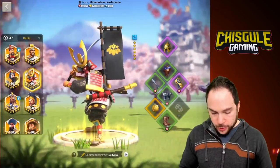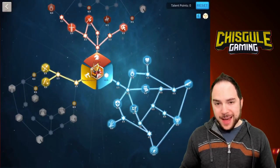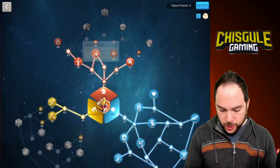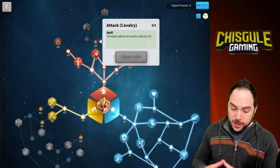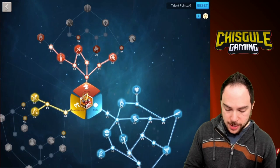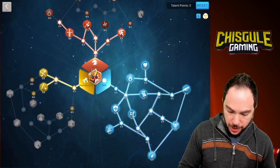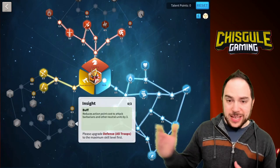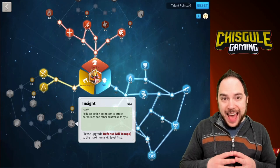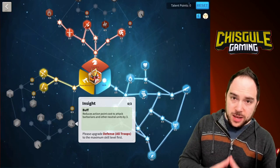Here is the Minamoto build I would recommend. There are some flex points — you could drop points in Dragon Saber and that 1% Cavalry Attack to get 3% Attack over here. I avoid March Speed at all costs to maximize damage to Barbarians. You don't actually need Insight here to reduce the AP cost of battling Barbarians, because it doesn't use AP when you battle Armsmaster Lohar — it only uses AP to summon each round.